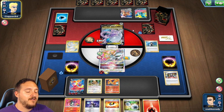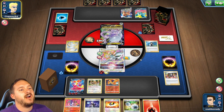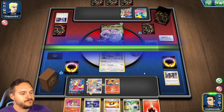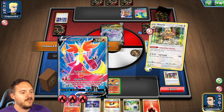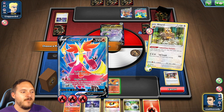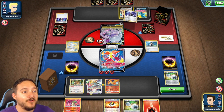We're doing 130 damage to the active and they attach an energy to Zamazenta. I want to Boss the Lumineon next turn. They use Boss to bring up our Bibarel — that's fine, we have Switch with Double Turbo. We play Double Turbo and switch into Delphox. We'll Boss up the Zamazenta.